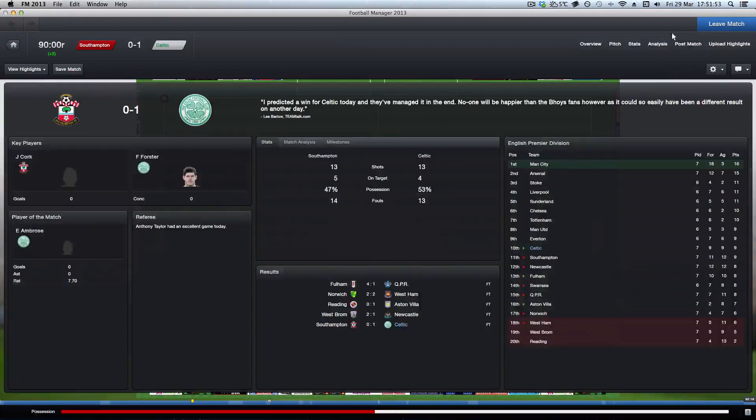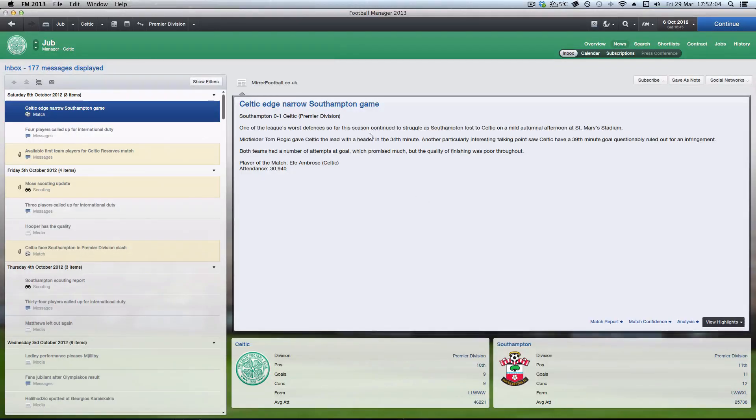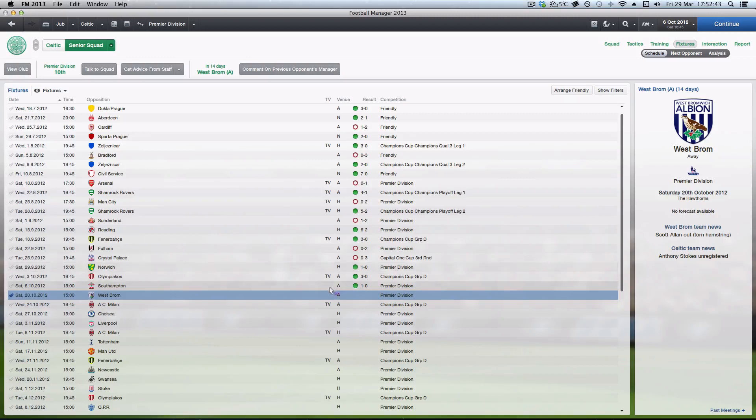We are getting better, we are doing it now. We are level with Southampton — nine goals scored, nine conceded. Rugic with his first goal I think. Celtic are now in 10th position. Three wins, no draws yet, which is interesting — us, Arsenal and Everton are the only ones without a draw. Incidentally, Reading have not even won yet. Nice win — we've won three in a row: 1-0, 3-0, 1-0.